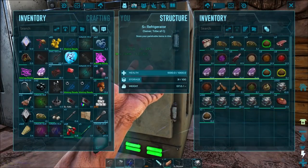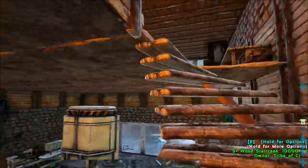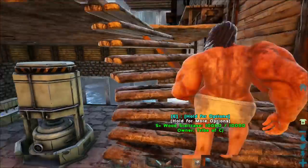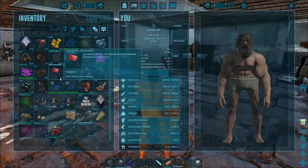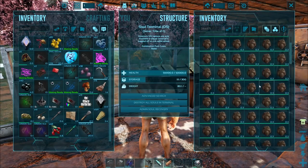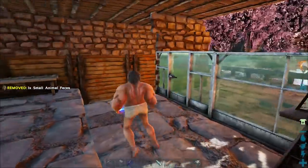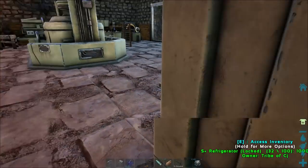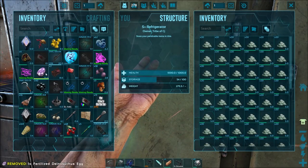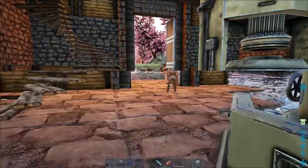Actually, I should have kept that egg — we can use the eggs to make the hatchery, which is probably the better way to go. I just have to make sure I keep the new eggs separate from the old ones. Checking the dodos — holy crap, that's a lot of poo! We're almost got enough eggs for the hatchery just from those three dodos. I'll put them in the organic poly fridge for now.